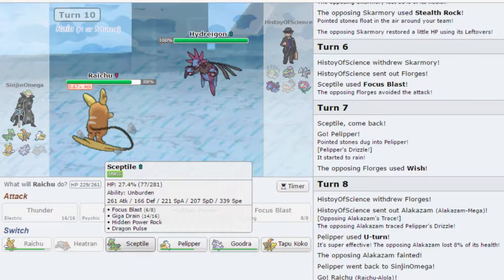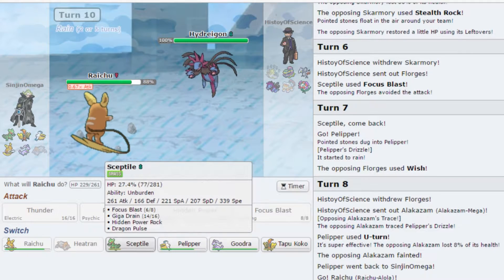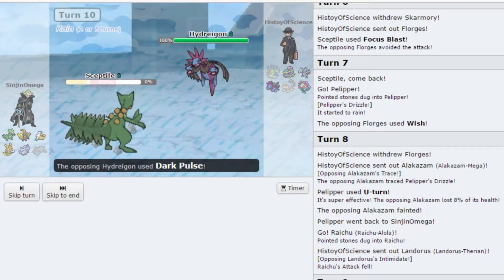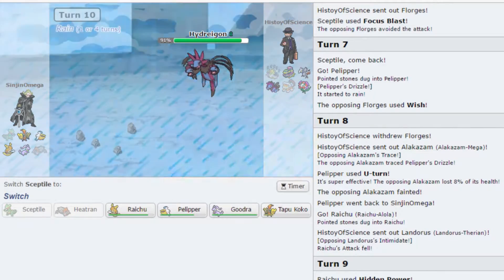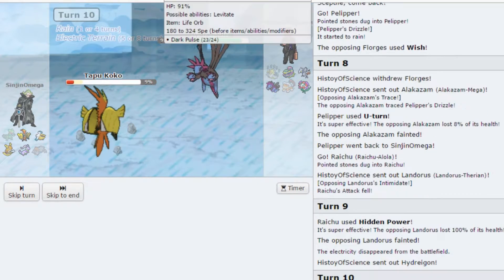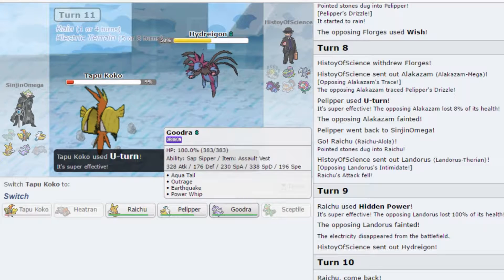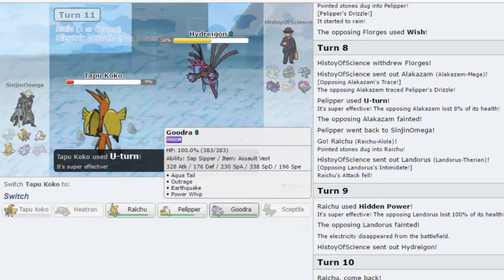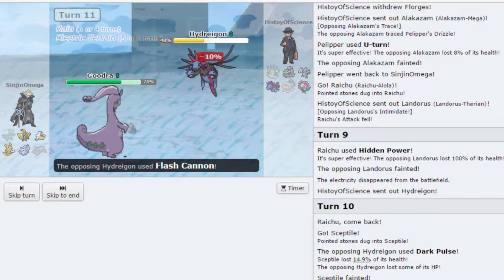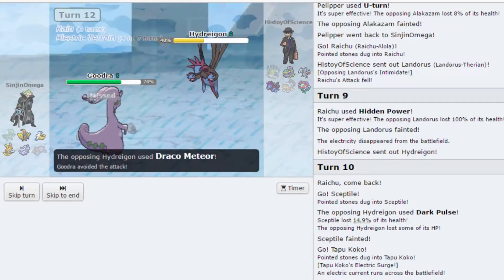He goes Hydreigon. I'm actually going to sack — actually, I need Koko. Let's go Sceptile — on that, yep, we're going to sack the Sceptile. Then I'm going to go Tapu Koko and click U-Turn. I'm probably going to U-Turn into Goodra — no, because he does outspeed. Yeah, U-Turn to Goodra. My cat just got in my lap and clawed the crap out of me. He missed the Draco — boom! Now he can go to the floor because I'm locked into that.